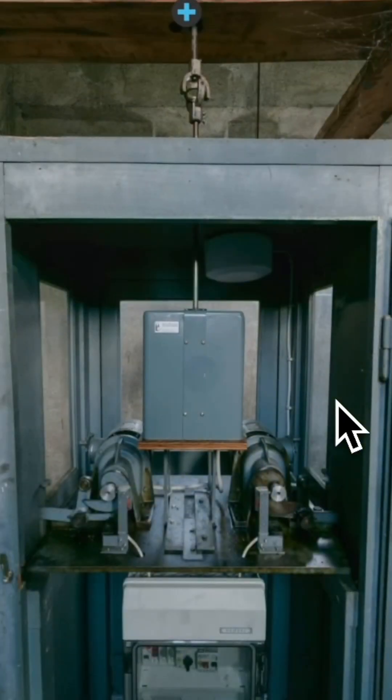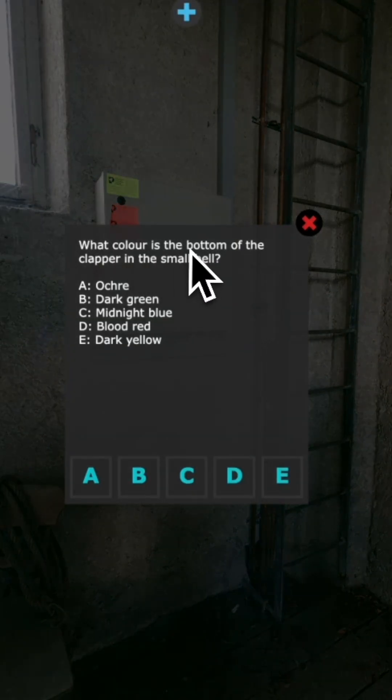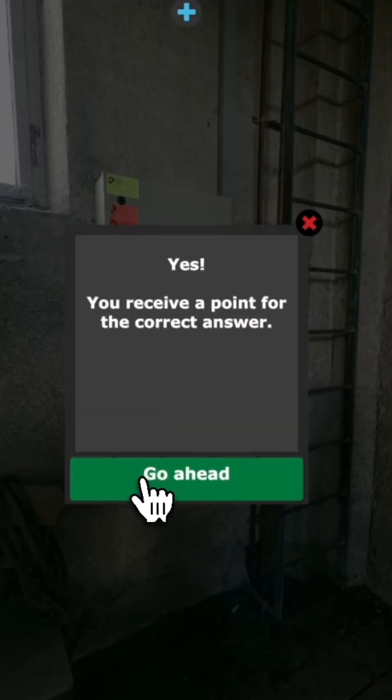So we'll go back downstairs and pan around. I notice there's another question mark here, so let's check that out. What's the color of the bottom of the small bell? I know it's green and I just won a badge.